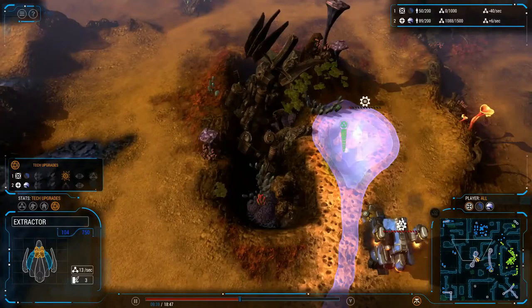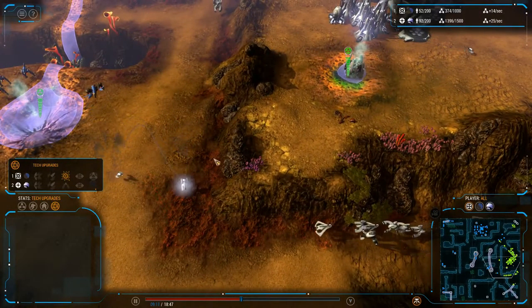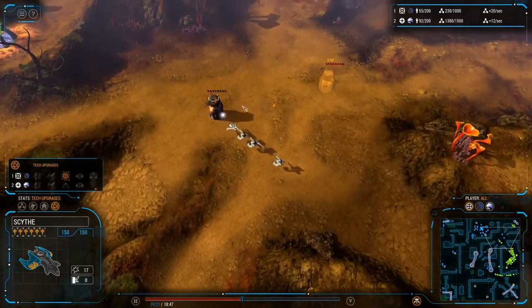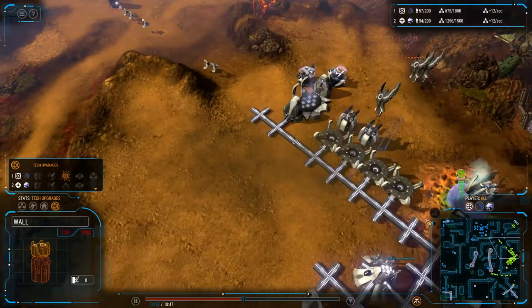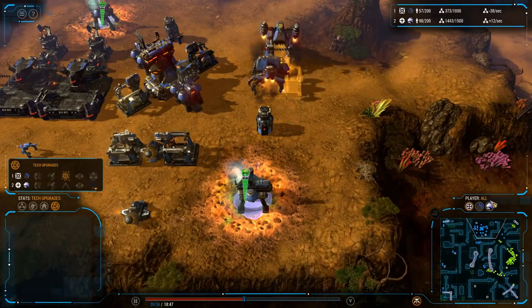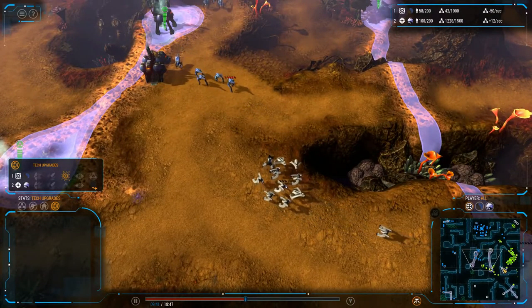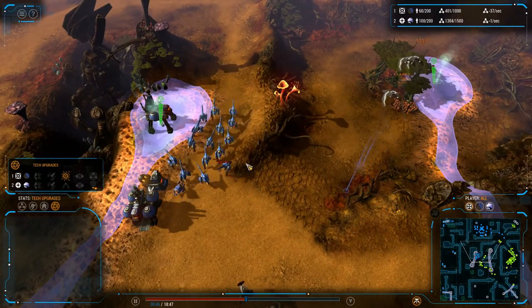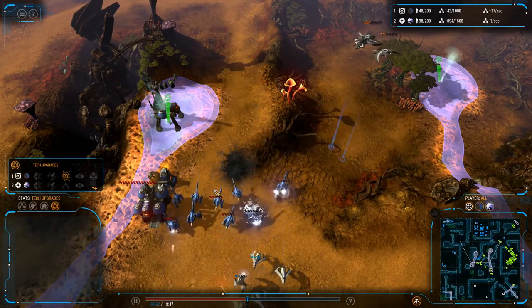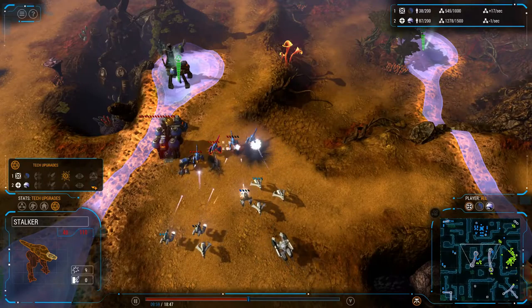He is going to hit this extractor, which is a very good idea to help deny that economy. Looks like three scythes are now up. The scythes are going to make their first strafing run — or bombing run — what do you call it for a fighter craft? It's basically bombing them, but is it considered a strafing run? Either way, they're now applying damage. All these stalkers are going to go down, but they actually took quite a bit of the force along with them.